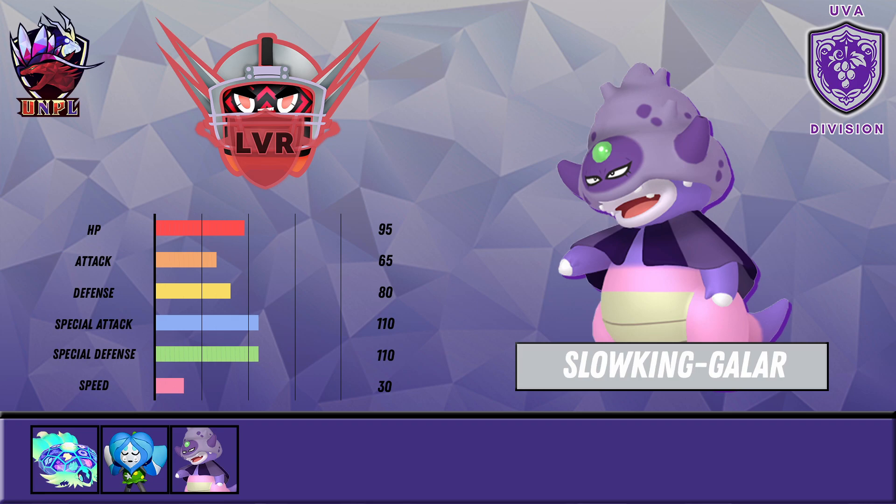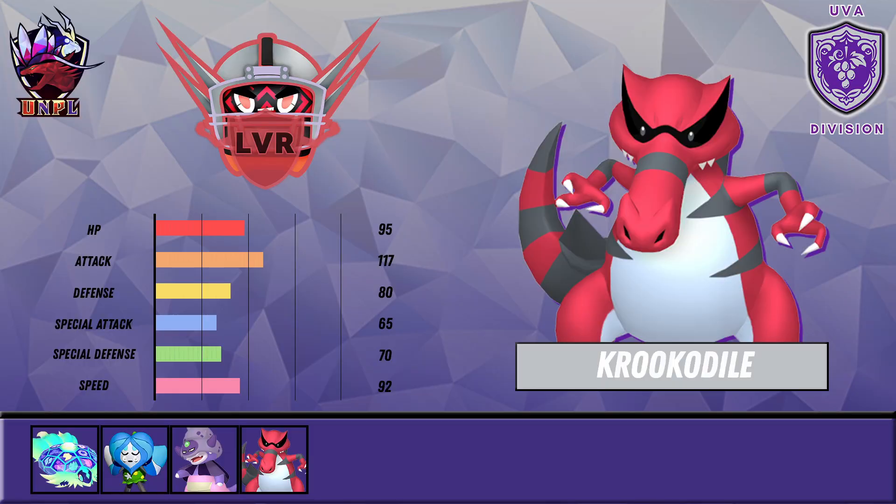There's always been a debate over what the best ability in the format is — it's always been between Regenerator and Intimidate. I'm super excited to use Galarian Slowking; I've wanted to use it for a long time. I got to use it right at the beginning of Gen 9 and haven't been able to since. In UNPL Season 4 with the third pick for the Las Vegas Rotoms, we have secured Galarian Slowking.